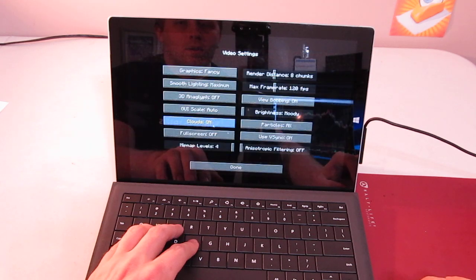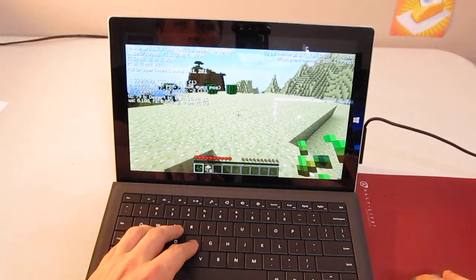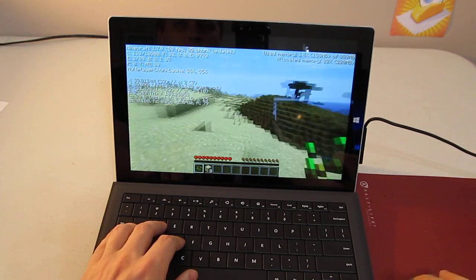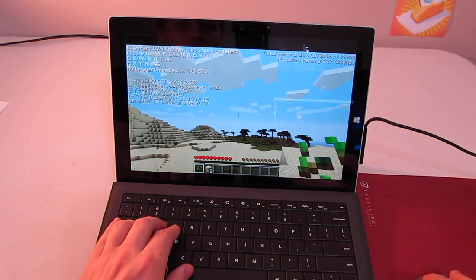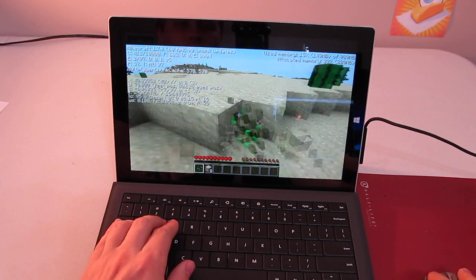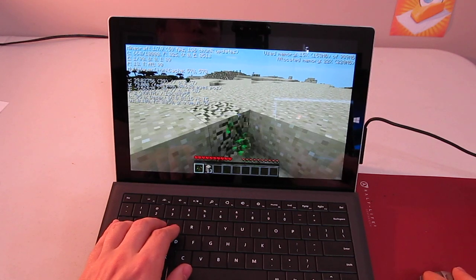I'm going to go ahead and turn up anything I can to the max. Let's turn on anisotropic filtering and set the render distance to 12. Let's see what that does for us. I bumped down to 47, still pretty good — still running about 60 frames a second. That's really great performance out of this little machine, especially considering that it only weighs 1.7 pounds.